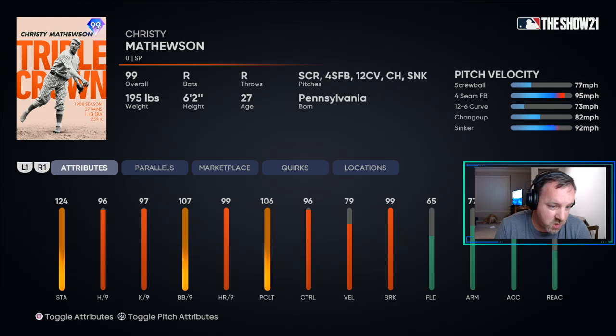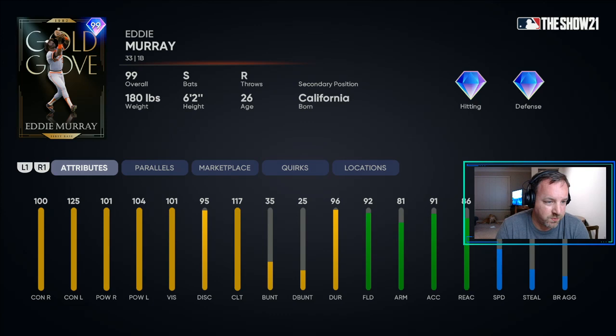If you need those milestone cards, here he is — you can get him for free. And then of course the Gold Glove first baseman Eddie Murray. I haven't really used his cards in the past, but I've heard he has a really sick swing. Great card to use — I look forward to trying him out. I may try him out when I do the showdown. So that's the boss pack. I don't know which one I'll take out of the three.